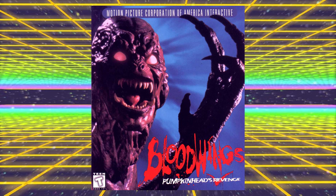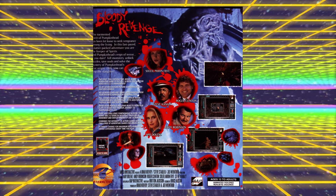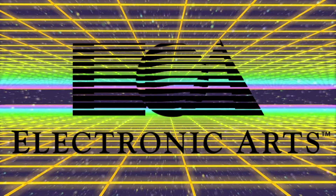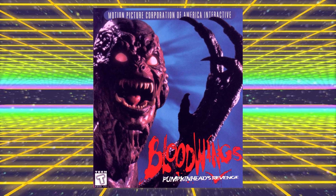This game is loosely based around the film Pumpkinhead 2: Bloodwings, even though the title is slightly different, and it is an early-ish attempt at using FMV from films to tie into a game, with a few specially shot sequences added in. The game was developed by BAP Interactive — yes, BAP, not BAPS — and was published by Electronic Arts, even though when you look at the game's box and when the game boots up, there is nothing to indicate Electronic Arts had anything to do with this title. It appears to be the Motion Picture Corporation of America.